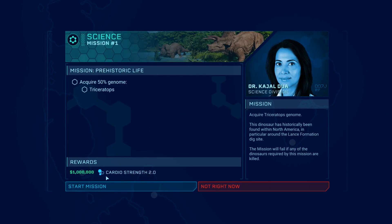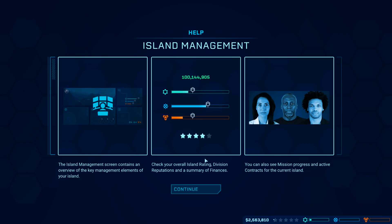Start mission: acquire 50% genome for Triceratops — heck yeah, I want a Triceratops! Nice dollar reward. Acquire Triceratops genome — this dinosaur has been directly found in North America, in particular around the Lance Formation dig site. The mission will fail if any of the dinosaurs required by this mission are killed. Let's do it, let's start it.